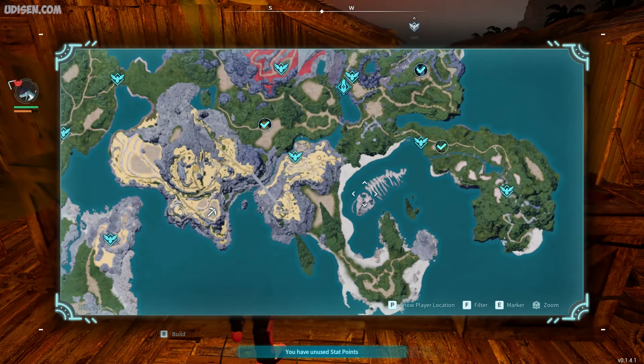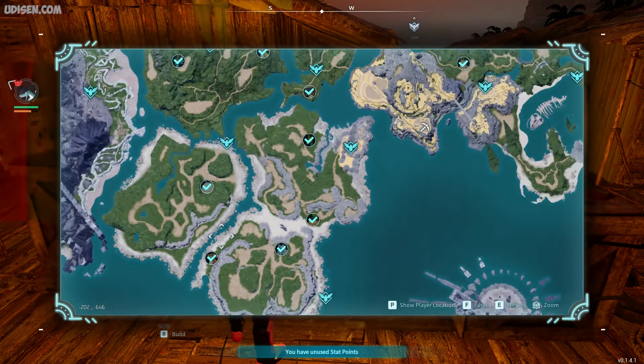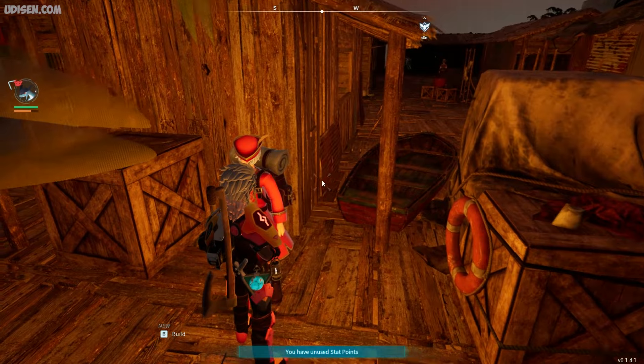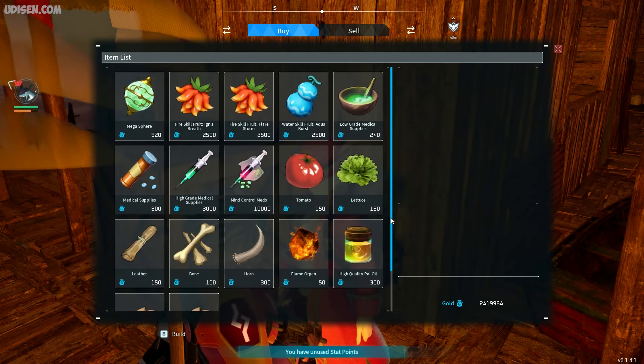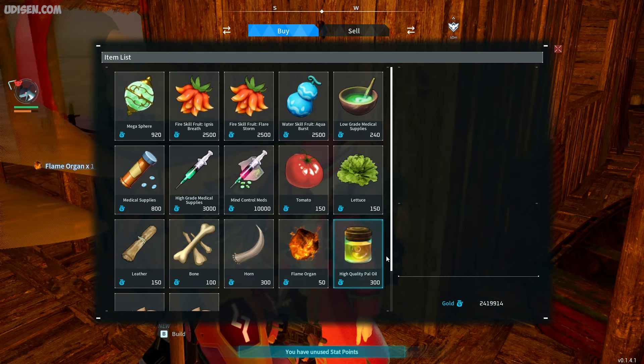Option number one is of course to buy from a merchant. The nearest merchant to the start — for example here is the start point and here is this small settlement village. At this moment I find another village on the volcano, near my fisherman point. Simply talk with different merchants or wanderer merchants which walk around, and buy your flame organ — why not.